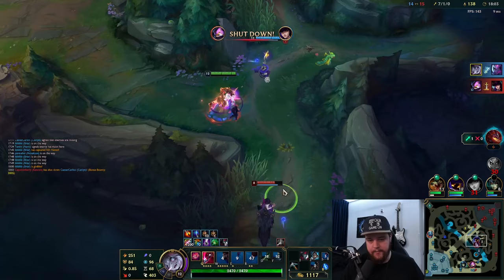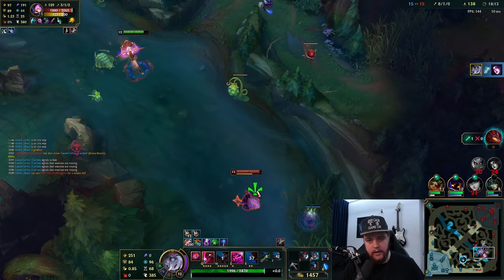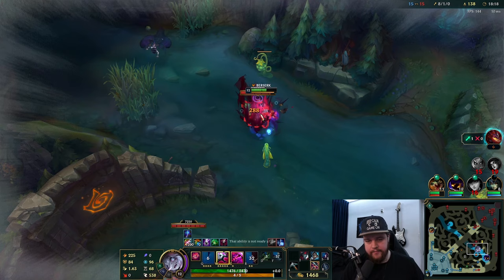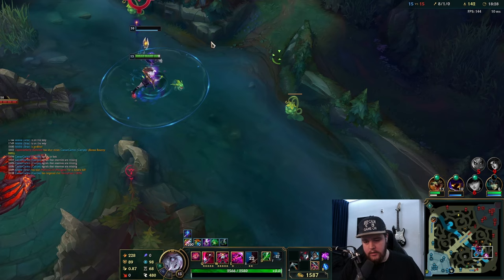That hit somebody which is really good! W dash towards there, good, beautiful. Go for Cannon here as well - actually probably not. Throwing a nice ult and trying to guess a good position to hit anyone: it doesn't really matter who you're trying to hit, if you hit anyone it's fine. That's kind of what you want to look for.